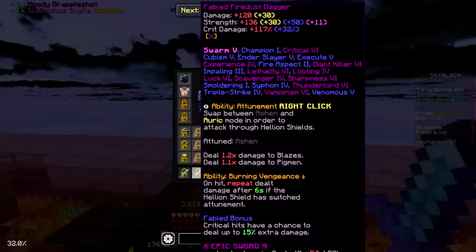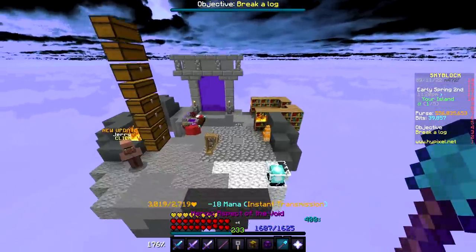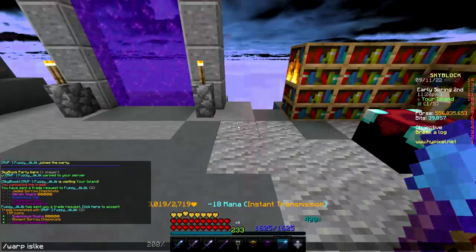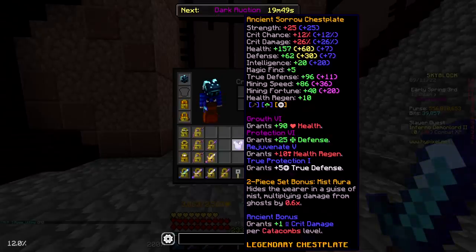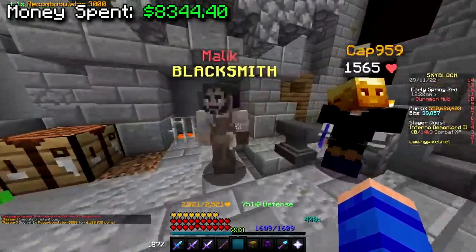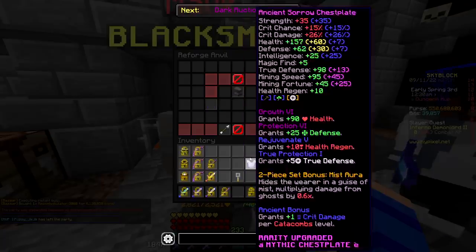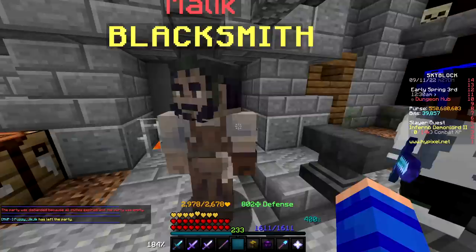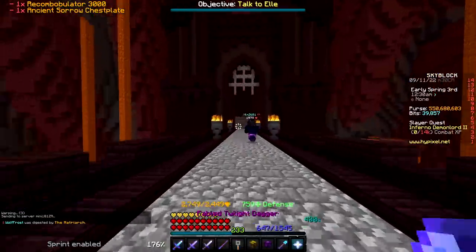We have our two daggers with nice enchants, and perfect jaspers loaded up on everything. I think we're good — let's go test out a tier two blaze! Oh yeah, I should also recon the sorrow chestplate as well. My god, I think we literally just spent like 300 million coins out of nowhere. How does this stuff always end up getting so crazy expensive?